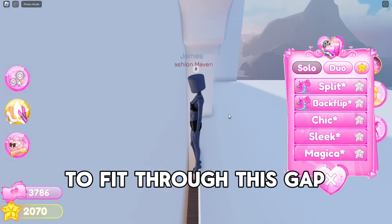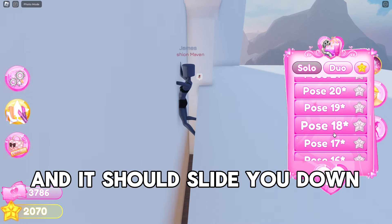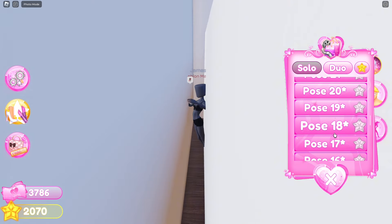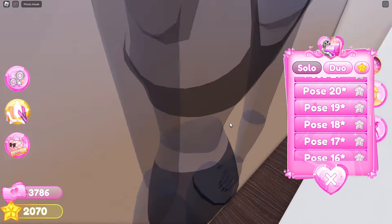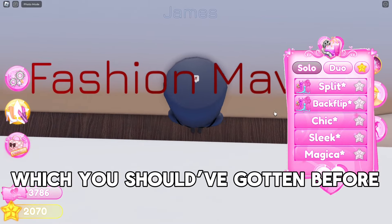To fit through this gap, use pose 18 and it should slide you down. Then use the backflip emote, which you should have gotten before.